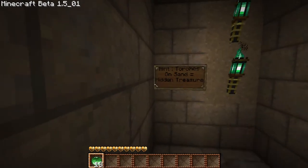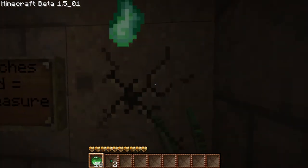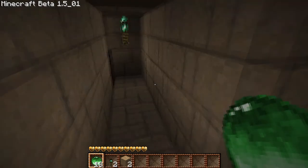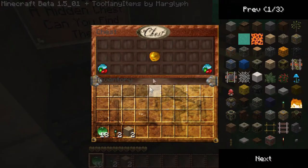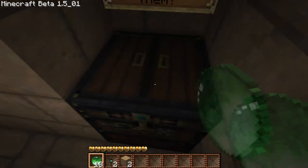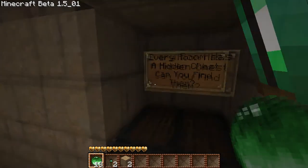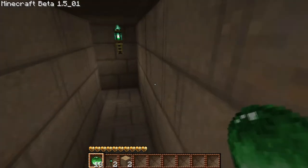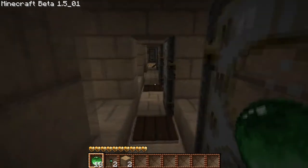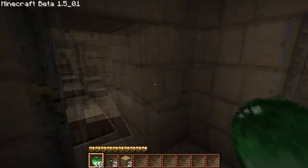Here's a hint — torches on sand, hidden. Let me get to the treasure. We don't know that. Oh my god, you were right! A gold apple — you can take a gold apple. Every room has a hidden chest, you find them. Okay, we're going to find the hidden chest in every room.